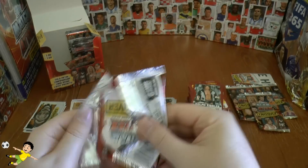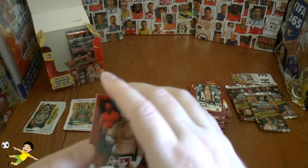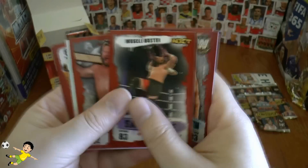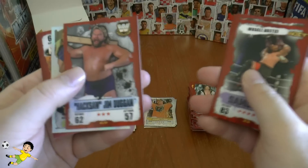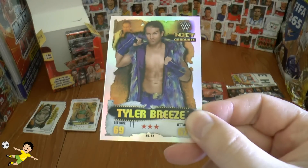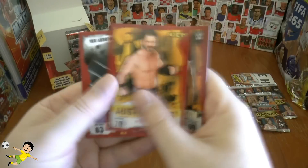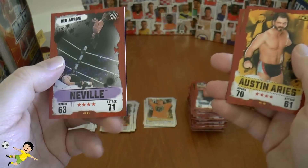Next pack: Sami Zayn, Stone Cold Steve Austin, Samoa Joe, Hacksaw Jim Duggan. And our insert which is Tyler Breeze, followed by Karl Anderson, Austin Aries, and Neville — the Red Arrow.